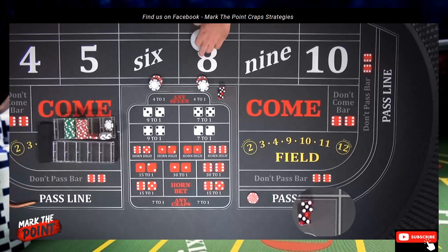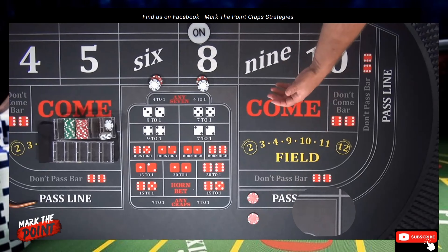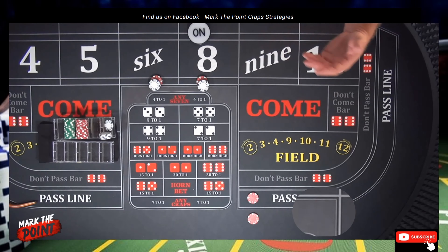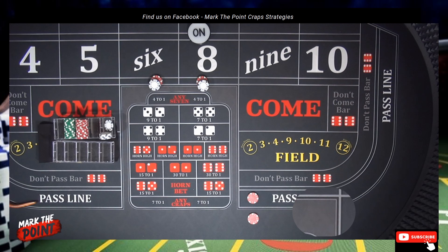That's an eight — so our point is on the eight. We'll put odds in the back; we're only doing $10 odds. From my experience at casinos, people usually don't go the max odds. People typically just match their pass line bet. Sometimes you'll see people go up to a quarter in the back or a little higher, but most of the time at a $10 table, they do $10. At a $15 table, a lot of times they'll do $15. Stay to the end — you're going to hear my opinion on that.